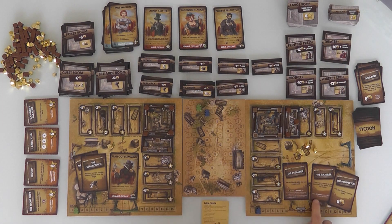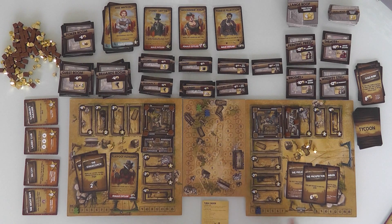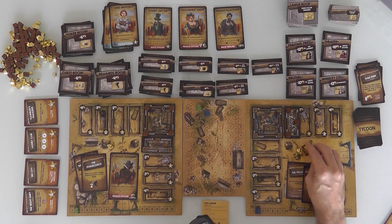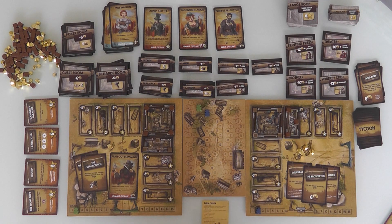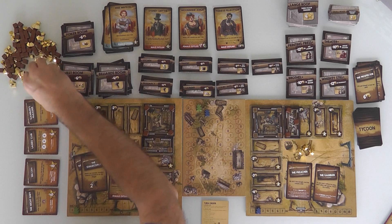The Gambler: draw 2 Tycoons, play 1, discard the other. The Prospector gets 6 bucks. Now that I've got Flatfoot, Jen doesn't mind going over the 10 gold limit. So maybe she just wants to get some more money to start building big. I think Jen's just going to keep it easy — she's going to prospect and make 6 gold.